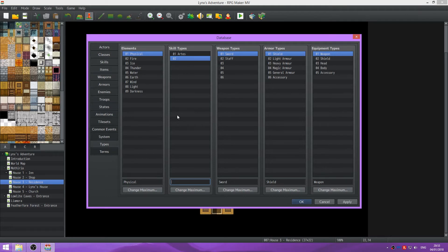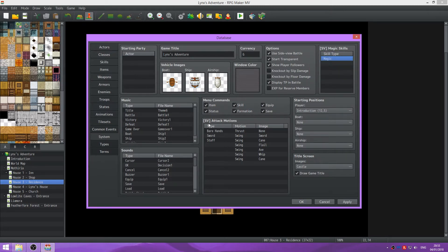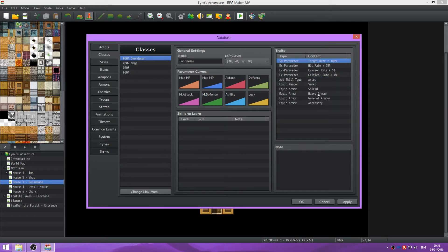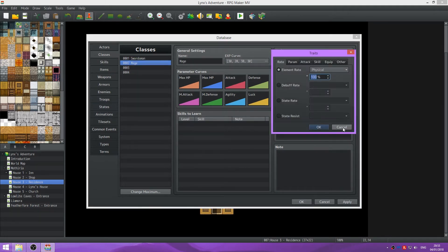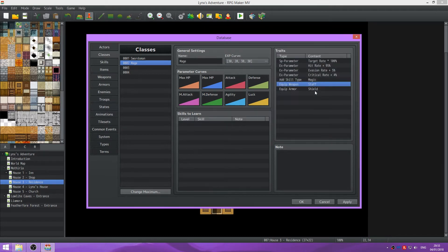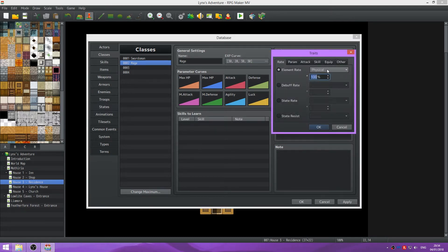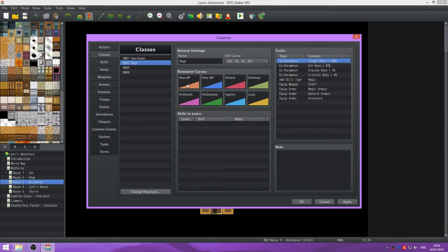I'm going to use Arts for Links and Magic for Sarah. So let's also add System and change that to Magic. And go into their class and modify their things. I haven't actually set her up properly yet, so we'll also do that while we're doing it. Magic, Staff, Magic Armor, General Armor, and Accessory. See all of them? Yep, and we'll leave that as it.